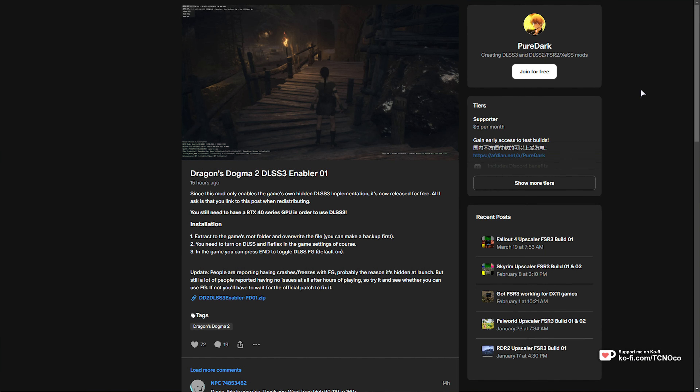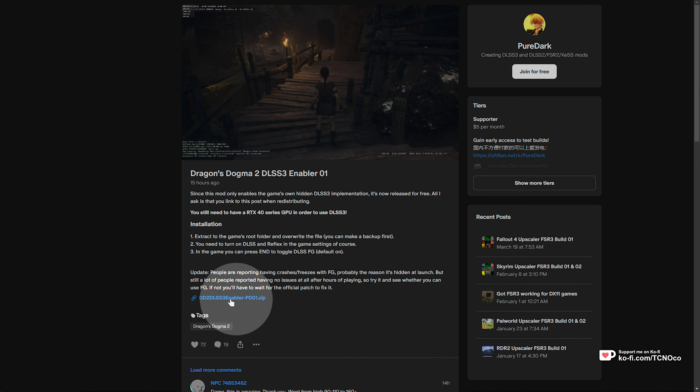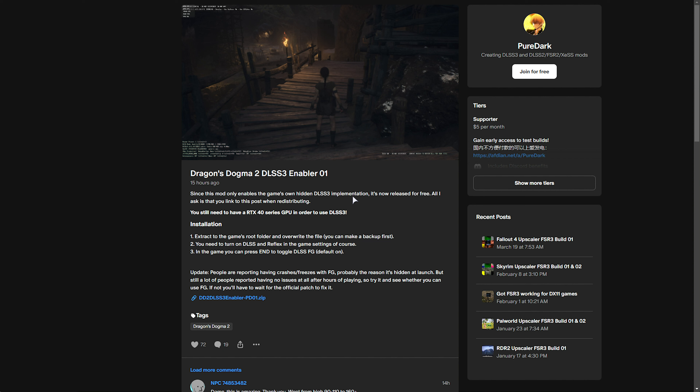In the description down below, you'll find a link to Patreon — don't worry, it's completely free. This link is what you need to click to download Dragon's Dogma 2 DLSS 3 enabler. There may be an updated version in the future, so just check PureDark's profile to make sure there's not a newer one available, say version 2, etc.